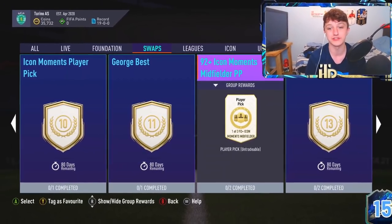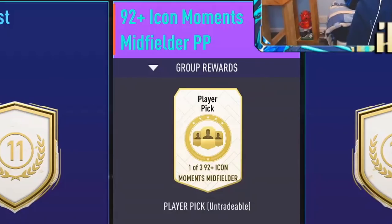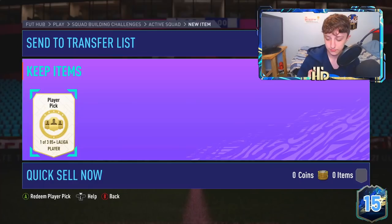Icon Swaps Free has dropped and this looks disgusting - we have prime moments, super insane bloody player picks. Today we do have the 84 times 20 and the La Liga 85 plus Plura pick. Icon Swaps Free means we can finally grind some sick packs on my main account. On Friday I should have the nine token prime super sick player.